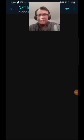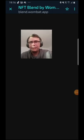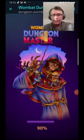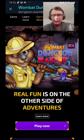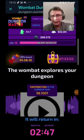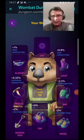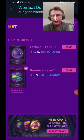It doesn't show the blended item in the picture anymore, but we should have it in the dungeon already. I just blended one and it only showed up in the dungeon for some reason. Let's check — yes, there you go: Wombat hat, fedora level two!